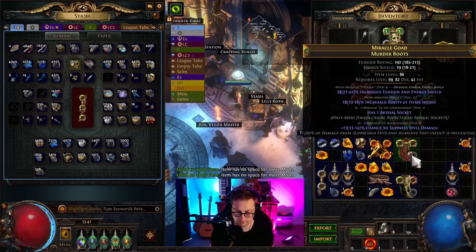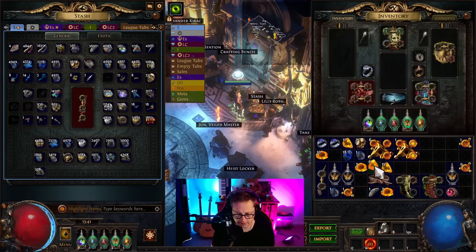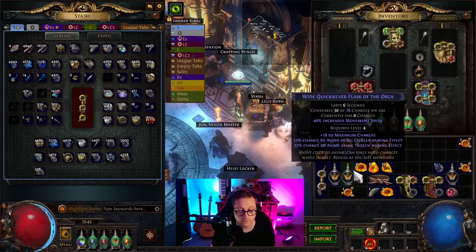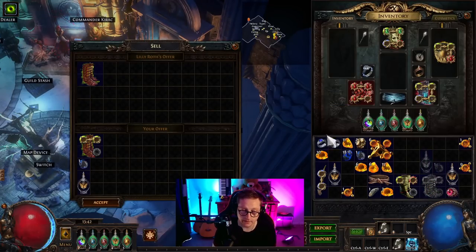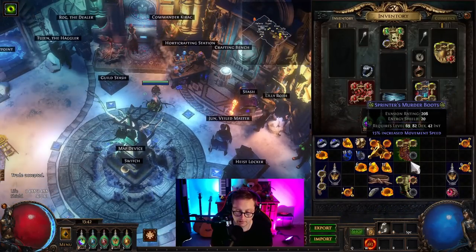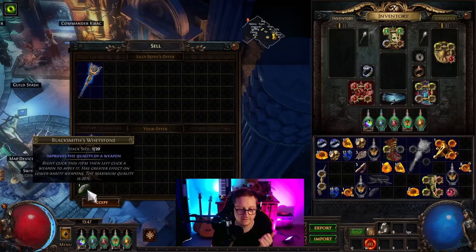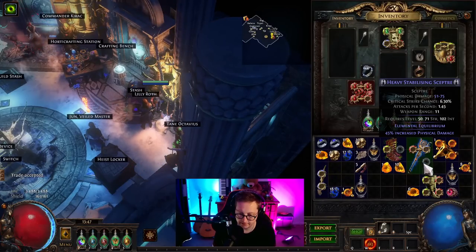So how does this work? You need to roll a pair of boots with movement speed and the socket using shuddering, hollow, and dense fossils. You want to hit movement speed under 30% — something like that is perfect. Then do the movement speed vendor recipe: a pair of boots with movement speed, an orb of augmentation, and a quicksilver flask — and you get boots back with an abyssal socket, but it's clean. For the weapon it's similar, but use the hollow fossil, then sell it to the vendor with either a magic or rare rustic sash and a blacksmith's whetstone, and you get it back with that socket.